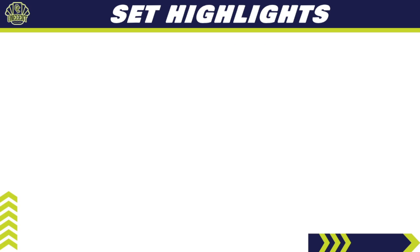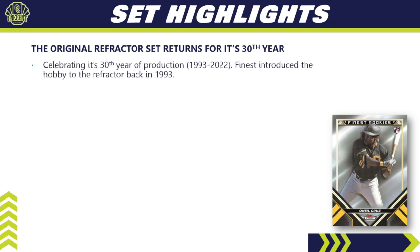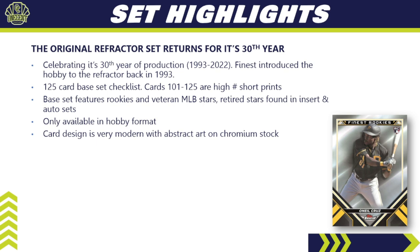2022 Topps Finest is the original refractor set, returning for its 30th year — it started back in 1993. Finest was the set that introduced the hobby to the refractor, and that's what it's still known for today. This year's set has a 120-card base set checklist, with cards 101 through 125 as high-number short prints. The base set features rookies and veteran major league stars, with retired stars appearing in inserts and auto sets. No prospects, and it's hobby format only.